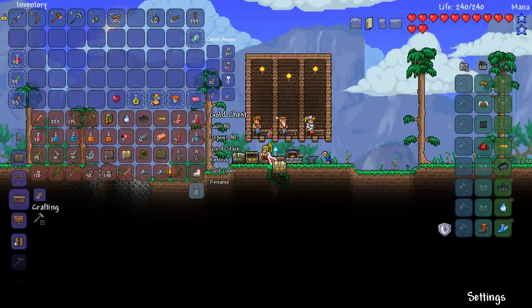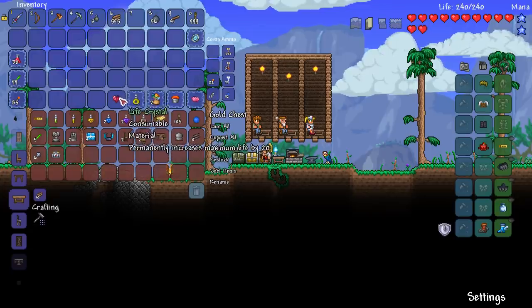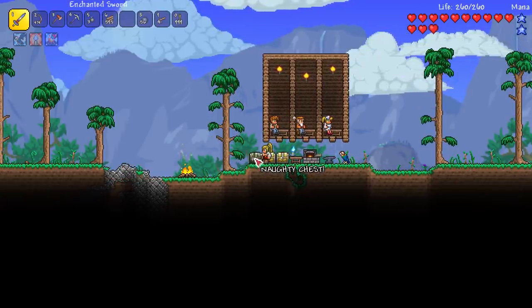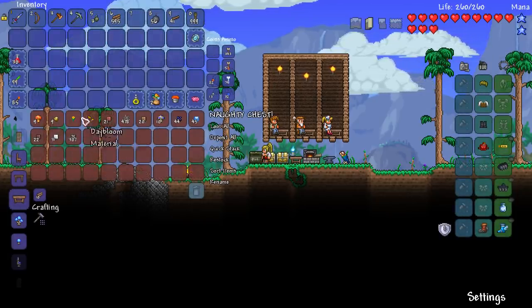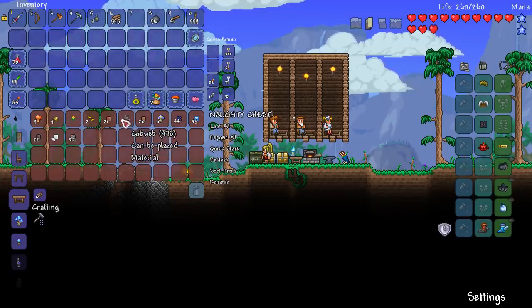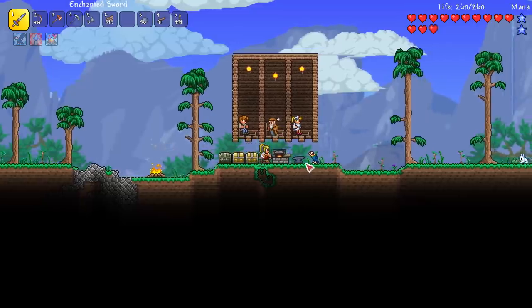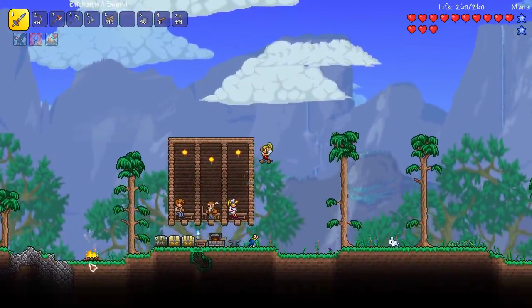I've been sorting out all the loot we've been finding so far - with my useless snowball cannons. We found some good stuff, we're getting a few buff potions storing up. I forgot to use one life crystal, so yeah that's storing up. And here is our naughty chest with the forbidden items I'm not allowed to use - things like daybloom I've collected, and the cobwebs, clay.